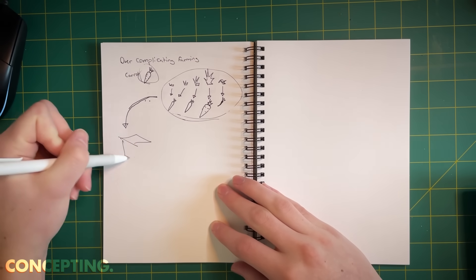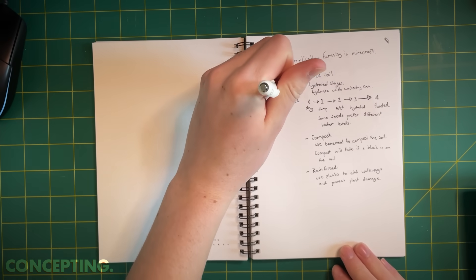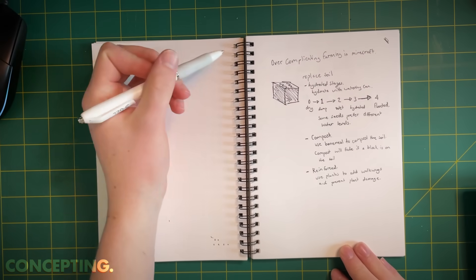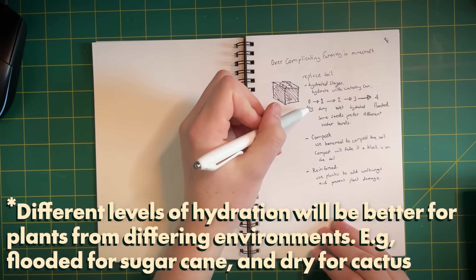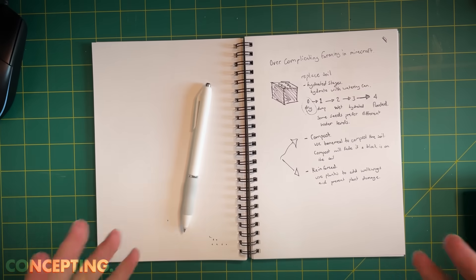That happens if the soil dries out, if it gets trodden on, or if it is left in the ground for too long. The size of the carrot item itself will also change depending on the size of the plant and how healthy it is. I also want to add a new feature for the soil - I'm going to rewrite the block so it's an entirely new type of block. You can hydrate it using a watering can or probably the normal water system. It starts from dry, goes to damp, to wet, hydrated, and to flooded.